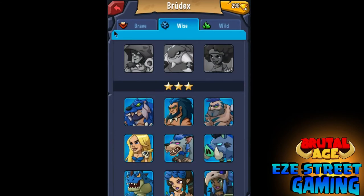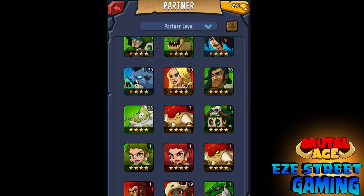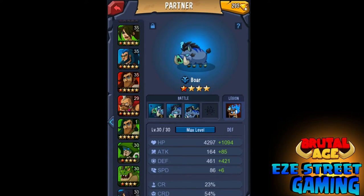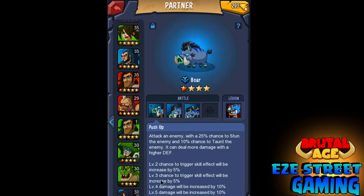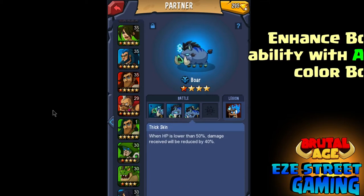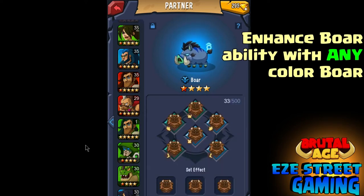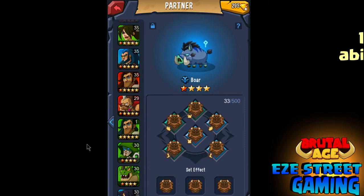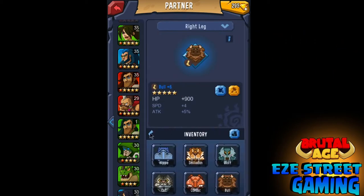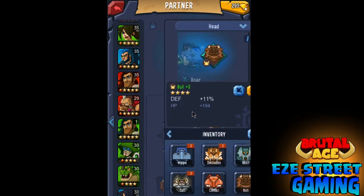We're looking at my second account and I have the Boar at level 30, which means I've got him up to four-star level 30. He's at the first level of awakening, so you can see his hit points and his defense is already at plus 421. I've almost got all of his abilities maxed out. To enhance his abilities, you feed him more Boars — any color — in the enhancement altar. You just feed them to him and he'll go up in level and ability. I have all Bull for his war patterns.